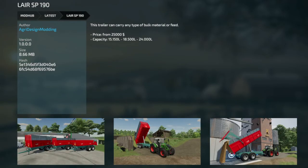Next we have the Lair — this is PC only, probably because of the branding. It handles any type of bulk material feed. Starts at $25,000 and goes from 15,150 liters to 24,000 liters. Looks pretty neat with different sizes.